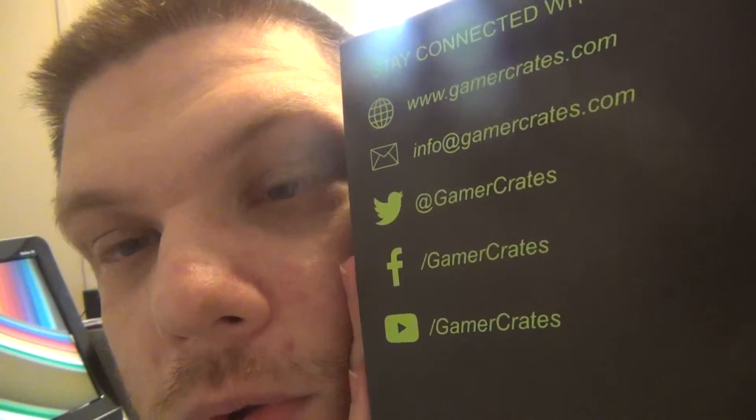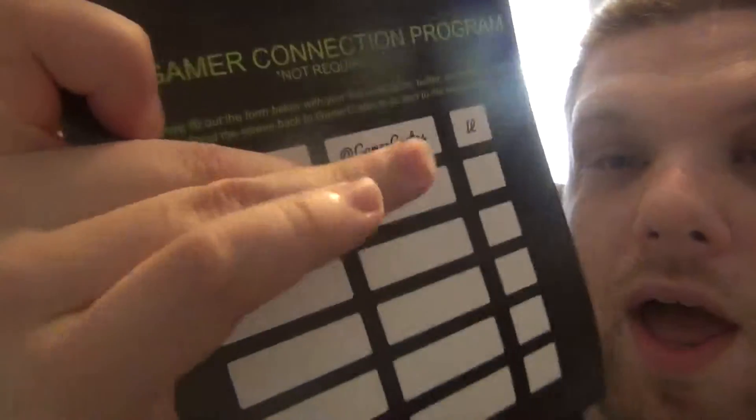On the side they've got Facebook, email, website, Twitter, and they're on YouTube. So this is a sleeve — you just take off the sleeve like so. They have a program going here; it's not required, you don't have to do it, but if you want to, you can put your name, your Twitter name, and where you're from.